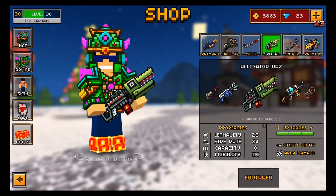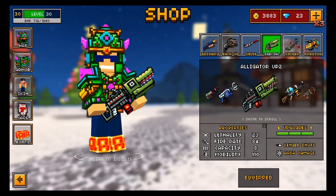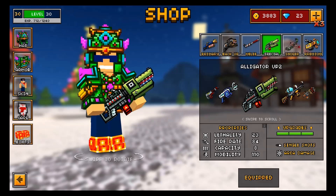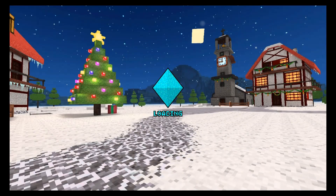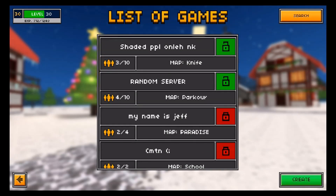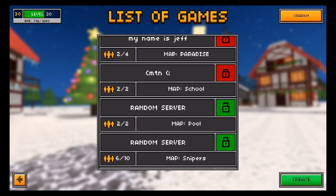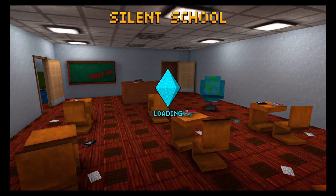This weapon has a 23 lethality, 84 firing rate, 8 capacity, and 110 mobility. But the key thing here is at the bottom right — you see this weapon has a single shot ability, very similar to some of the other sniper rifles in this game. That means you have to have some level of accuracy when using it if you want to get decent gameplay. This is not a spray and pray type of weapon because every single shot counts. If you miss one shot, you have a pretty good chance of getting killed by an enemy player, so you have to make each and every shot count.